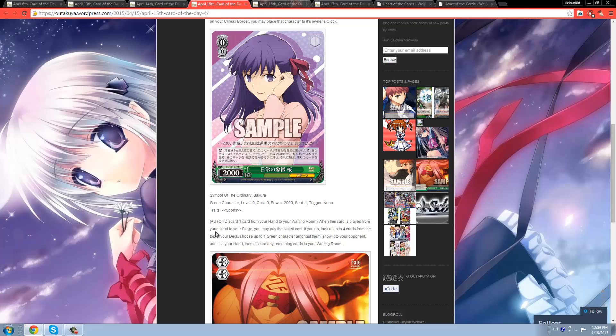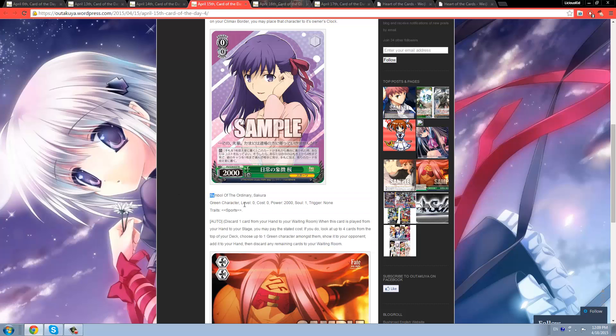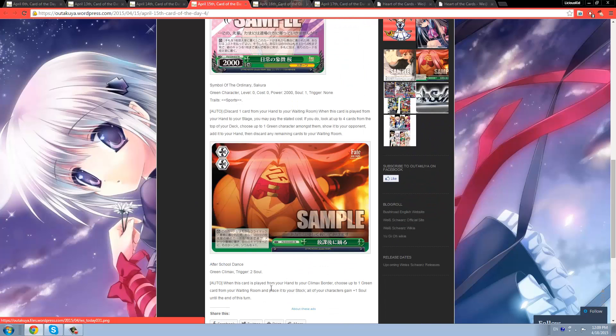It's a good card if you have many green cards in your deck, but if you don't have a lot of green characters, don't bother. Also, she doesn't have a Servant or Master trait, so there's no real way of searching or grabbing her — you can't combo with Shiro to find her. But still, a solid card if you're running many green cards in your deck.